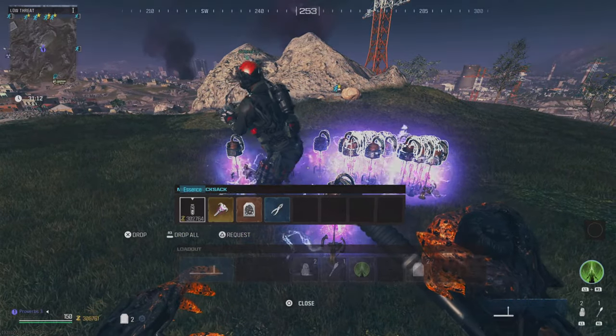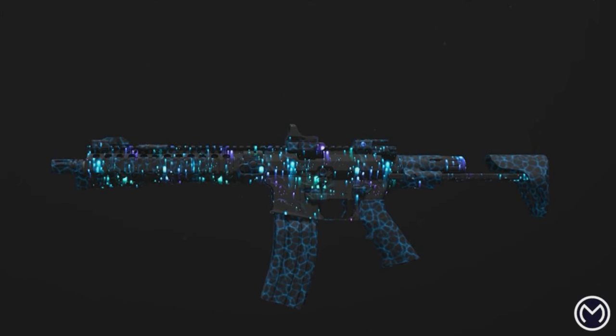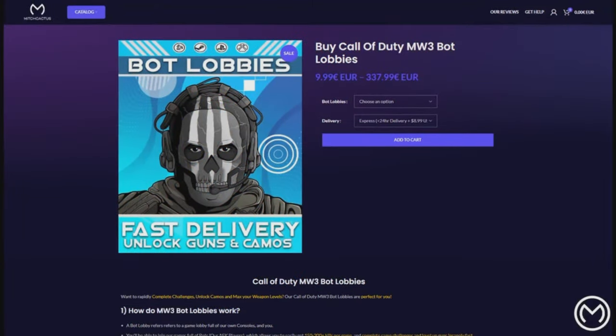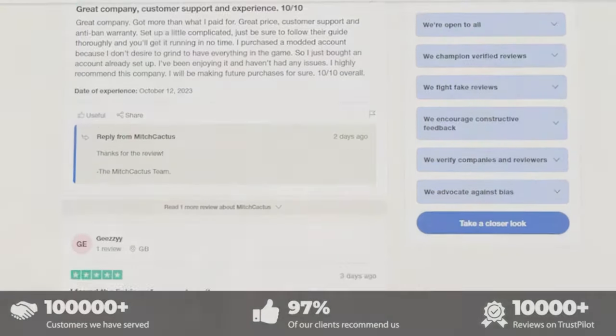Are you looking to unlock the new zombie schematics, or maybe you want to unlock mastery camos? Then check out my sponsor mitchcactus.com. They offer safe and legitimate services for Xbox, PlayStation, and PC, and also offer instant delivery on pre-made accounts. They have over 10,000 positive reviews on Trustpilot, so check the link in the description and use the code pexy to get five percent off.